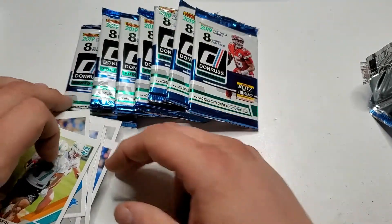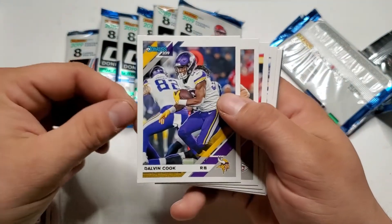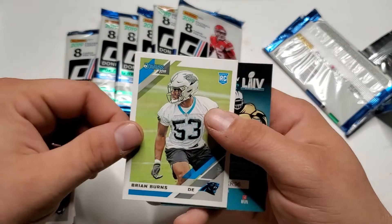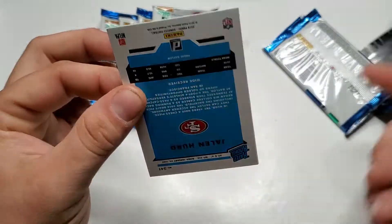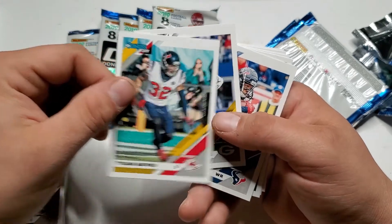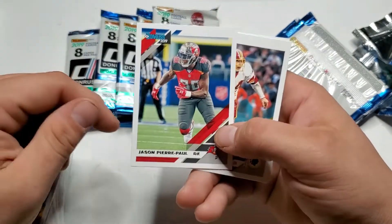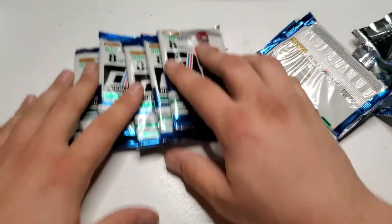Minkah Fitzpatrick, cool one. Tyrant Matthew — hmm. Derek Carr — I don't even know if he's still on the Raiders. Five more packs to go.